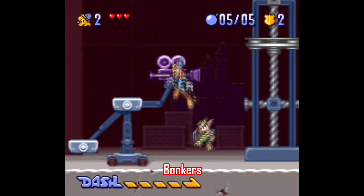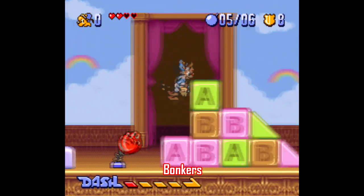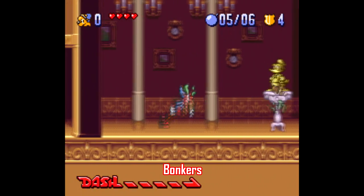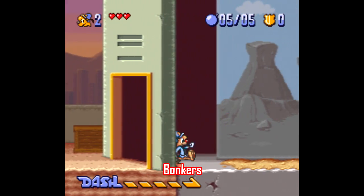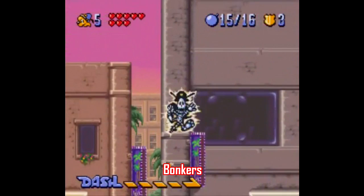Bonkers is a game based off of the old Disney Afternoon TV show and was made by Capcom. However, it plays a lot like a Konami game — that being Tiny Toon Adventures: Buster Bust Loose — because it has the same speed meter that allows you to sprint through stages and take out any enemies and obstacles in your way. There are five levels here, with two stages each, and again, this is par for the course for Capcom Disney games. It's short, sweet, and well-made, but don't expect too much because you'll finish the game before you know it.